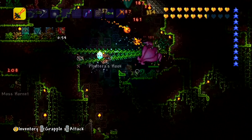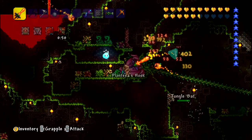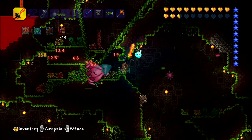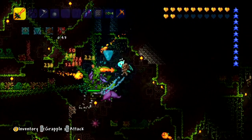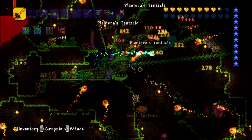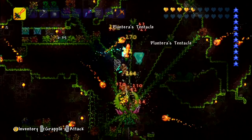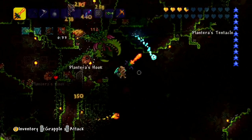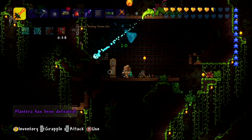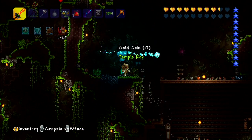We are absolutely going to die to Plantera, so we're actually going to have to play like a good player and dodge - no more just outrunning the damage. Did the turtle drop me a heart? He did - it's not enough. We did it! We got some HP. Found like an old abandoned camp - that was really close. I shouldn't have started with traps.